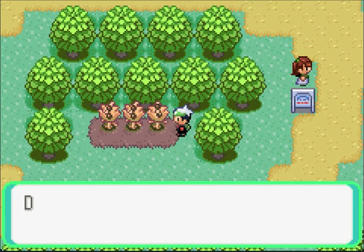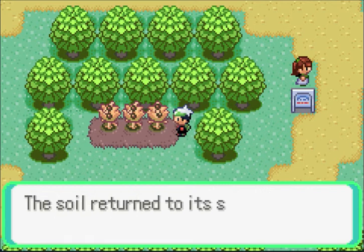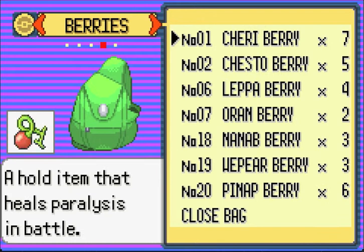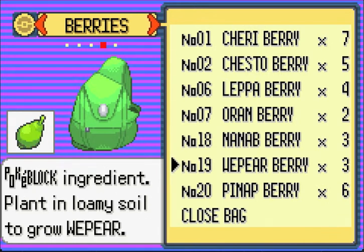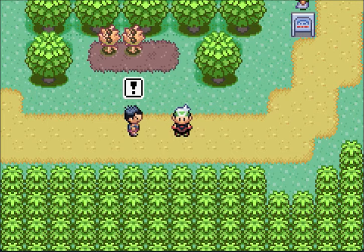First, let's check out what these berries are. Wee Pear Berries. I think they're Contest Berries — yeah, Pokeblock ingredients. So we'll just leave the rest, because I don't really care.